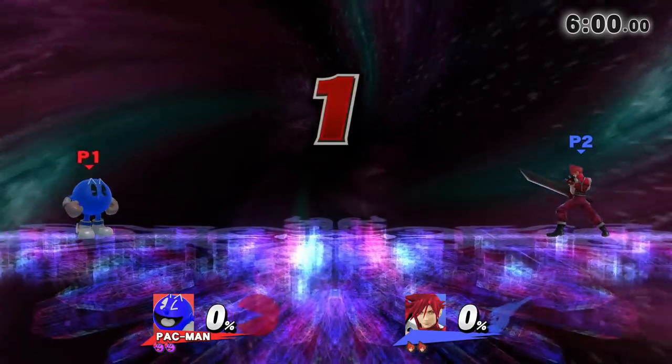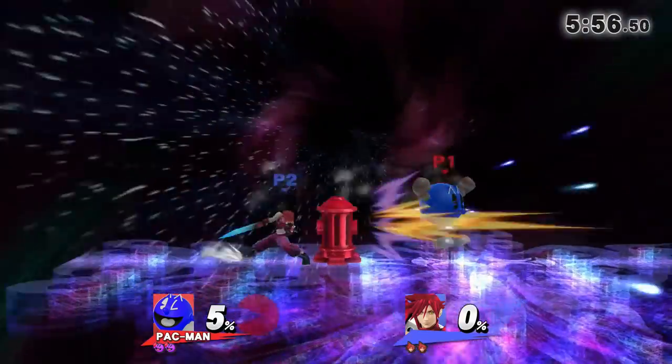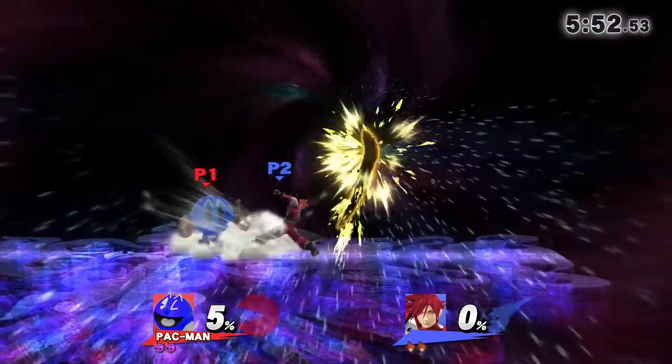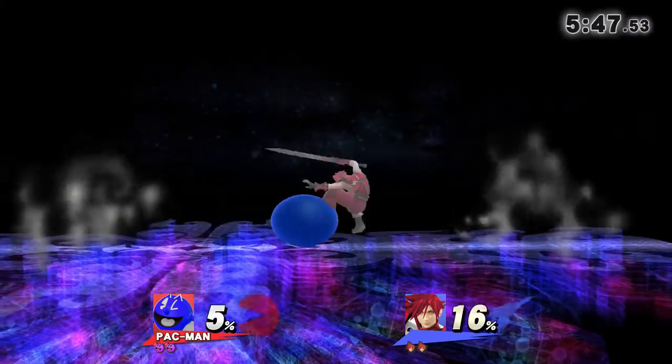One of Pac-Man's most underrated strengths is his ability to keep his opponents offstage. He has a great variety of tools that can be used to intercept different types of recoveries or cover different options on a ledge. This video will go over how to edgeguard and ledge trap your opponents as Pac-Man, as well as different setups that you can use.